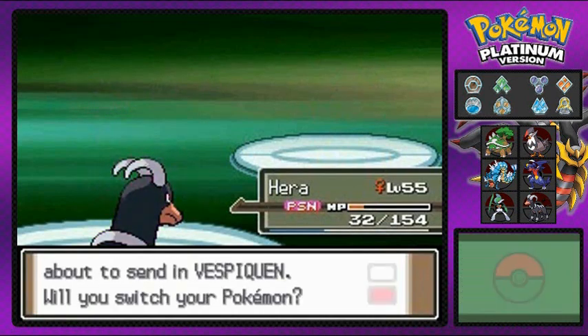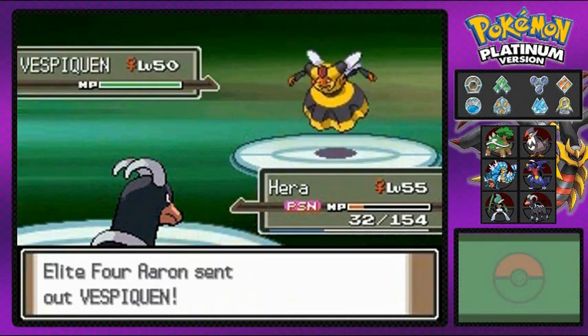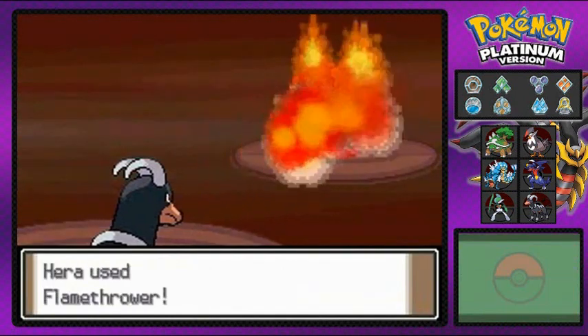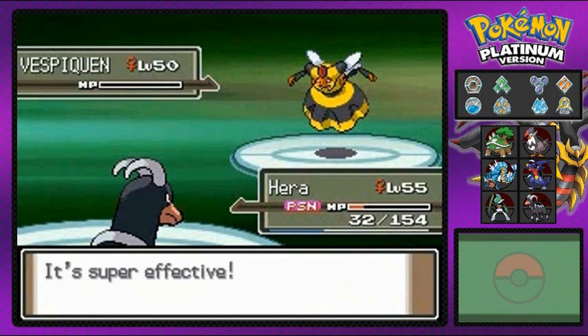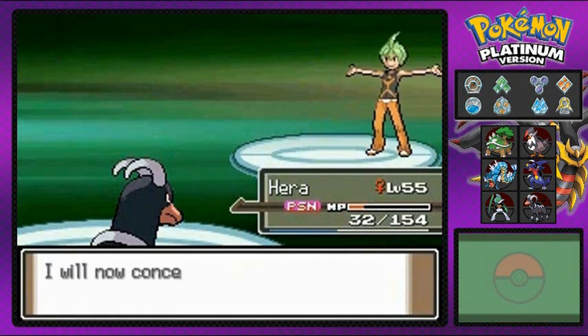I think Starblade has done enough, so let's risk one more and take on Vespiquen. Vespiquen is a powerful Pokemon — it applies pressure to any move you use. But it's also a bug-type Pokemon, so take that! Starblade wins — fatality! And that is how you deal with Aaron.